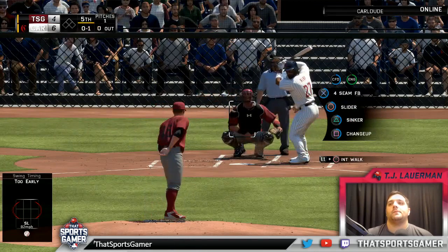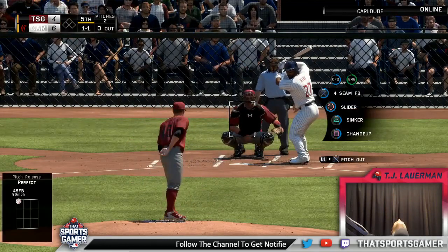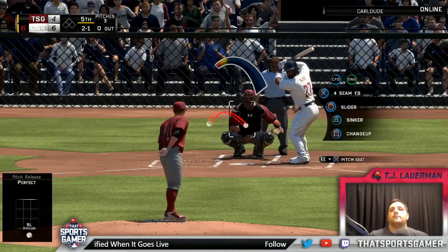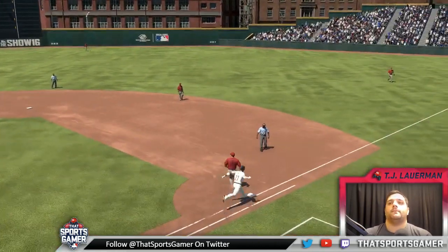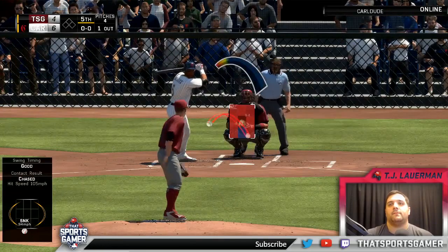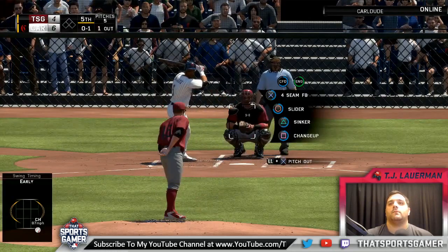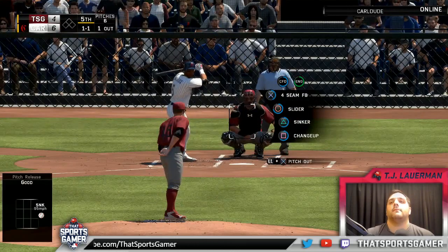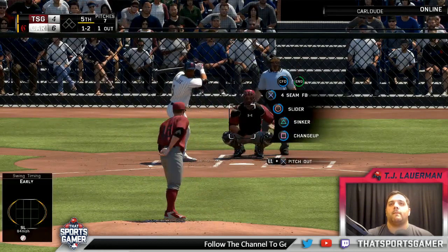He'll go after the first offering here, although this looked to be well below the knees — it's strike one. And he lays off for ball one. No offer on that one, two balls and a strike. Now a swing and a miss — took something off that one, and it's strike one. I like the location, I'm not gonna lie. And not a real good cut at that slider — he's behind one and two.